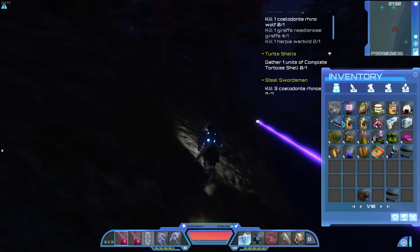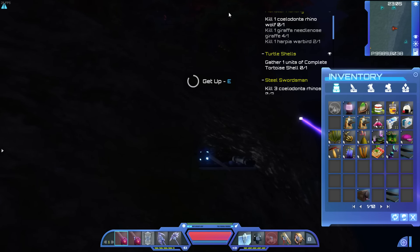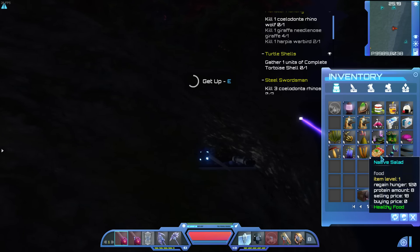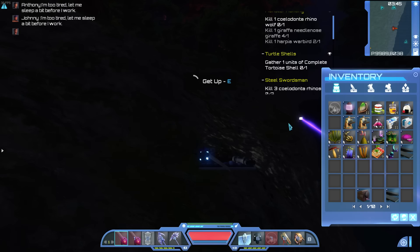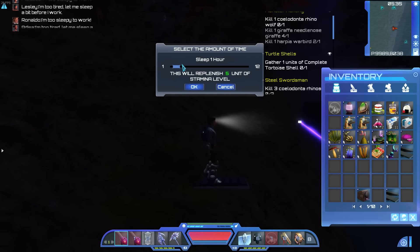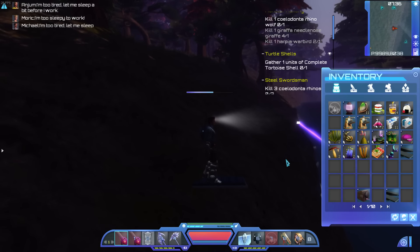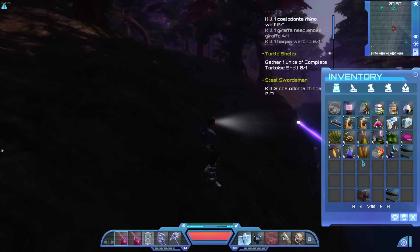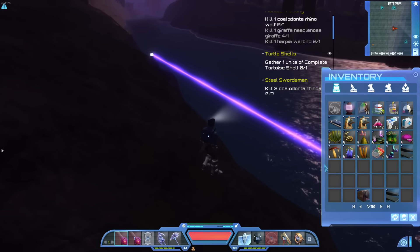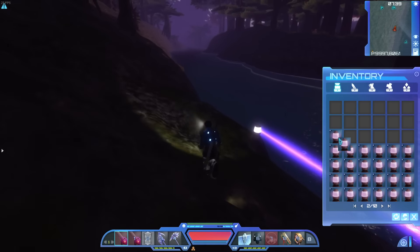Let me forward time here a little bit. All right — sleep for 10 hours, that should give us a good bit of light. I should also probably eat something as the hunger is quite low. Let me sleep another two hours here. Good enough — let me go ahead and eat the various salads and we can continue on. Now that we can see a little bit better, I should probably also close this — I really don't need that in my face.